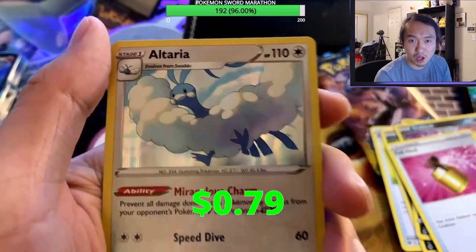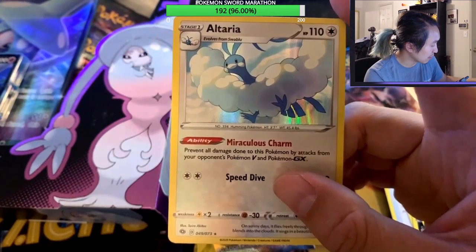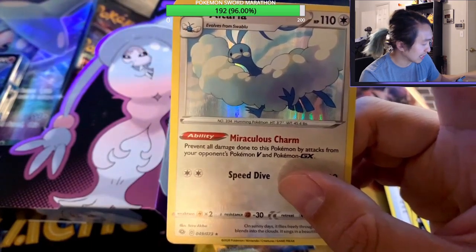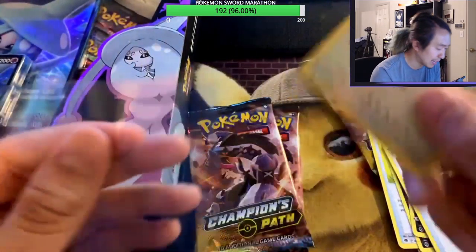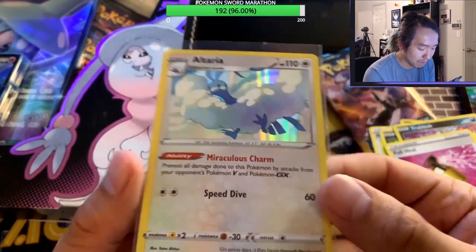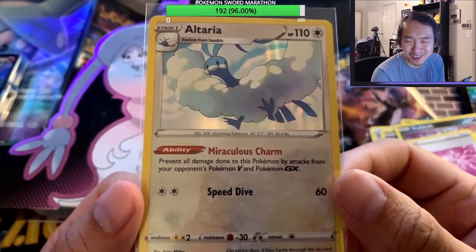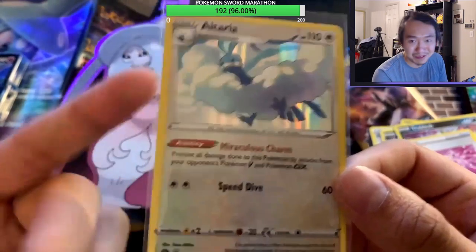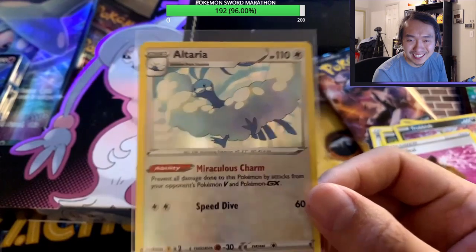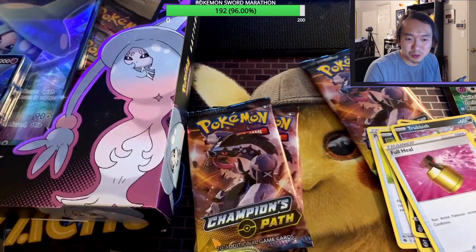And our first pull tonight — yes, a Holographic Altaria! Classic Pokemon, I think it's Gen 3. I definitely like the last evolution of this guy. Clouds are cool, I love clouds. Not a bad pull for the first pack. The art is pretty basic — just clouds around it. That's our first pull of the night, chat. Let's see what else we got here.